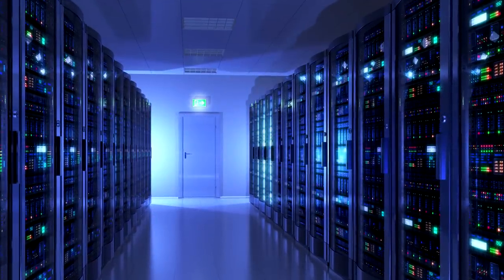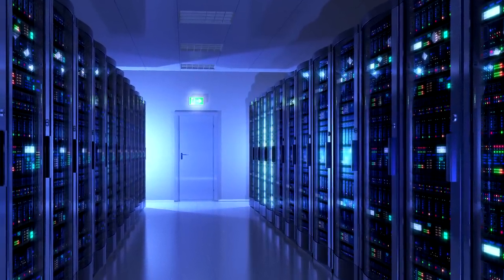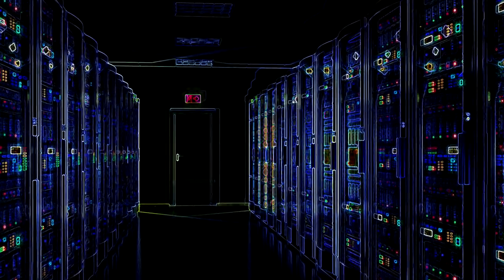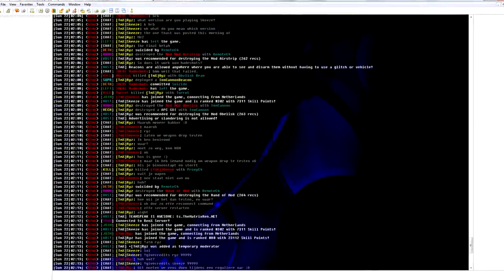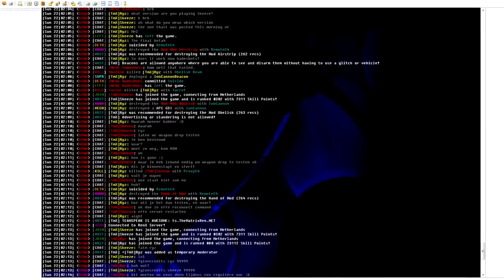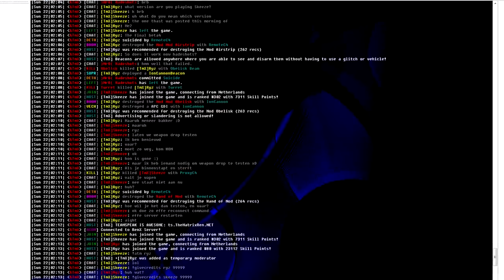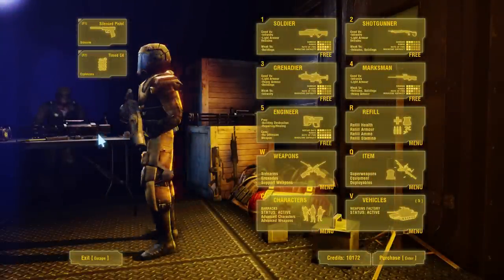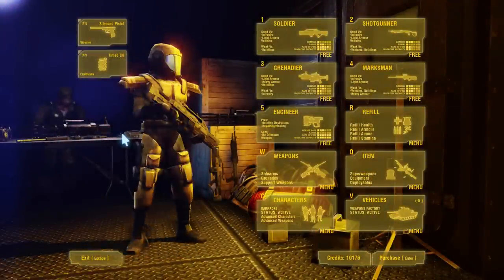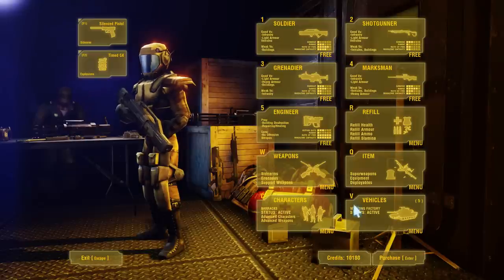Server owners will be delighted to hear that with our tools, you will be able to customize the experience that your server offers. A Mutator is a downloadable server-side mod that can spice things up for your community. For example, you could design custom game modes that tweak the existing Command & Conquer mode.